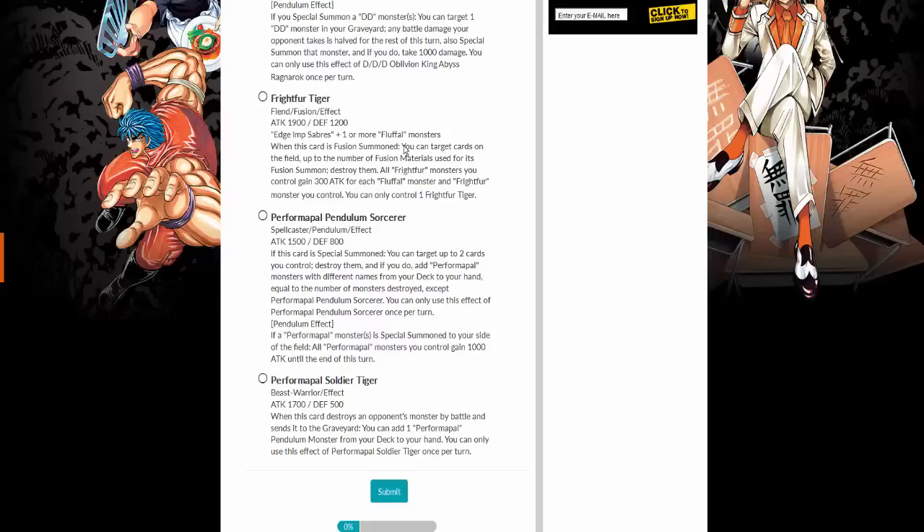Fright Fur Tiger: Edge Imp Sabres plus one or more Fluffal monsters. When this card is fusion summoned, you can target cards on the field up to the number of fusion materials used for this fusion summon and destroy them. Then all Fright Fur monsters you control gain 300 attack and defense for each Fluffal and Fright Fur monster you control. Definitely not bad.